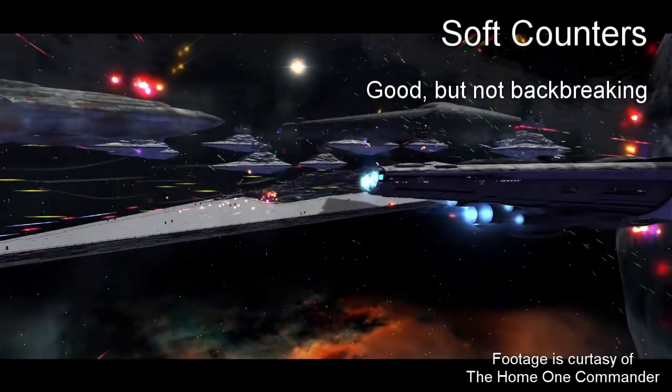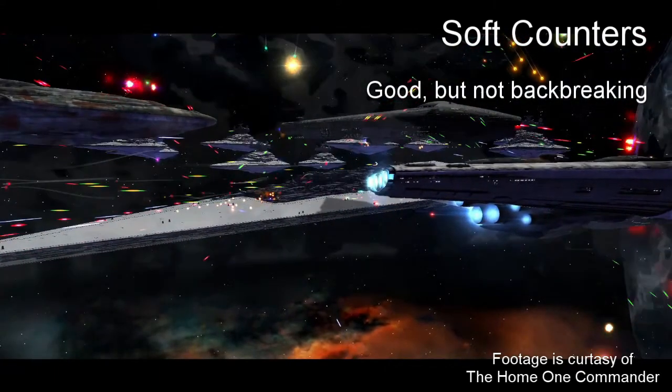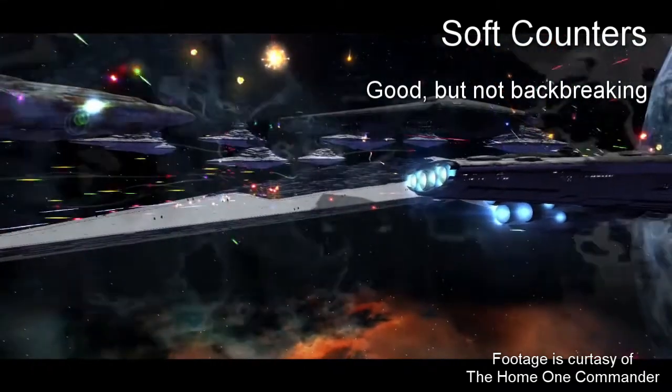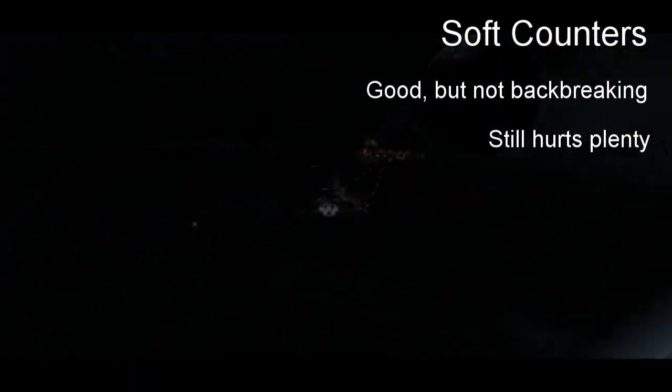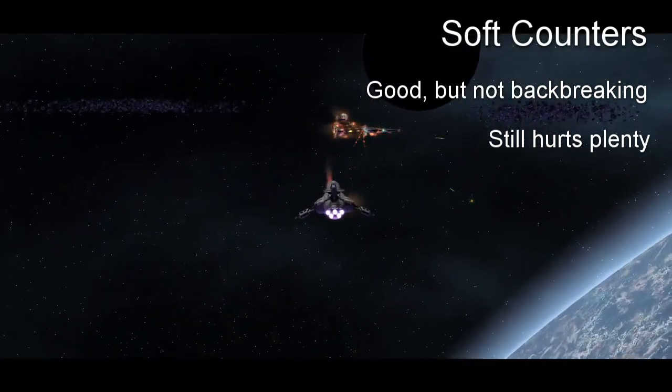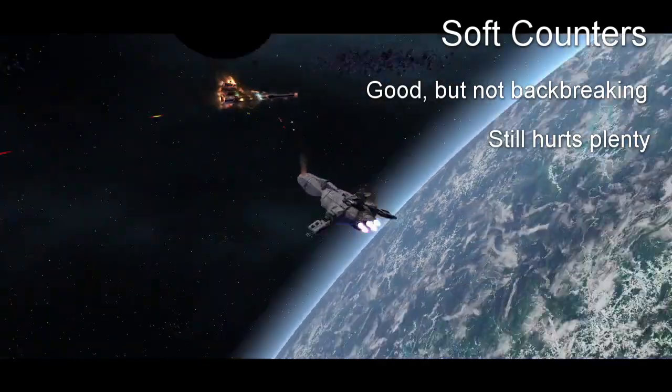Priority four: soft counter ships. A soft counter is a term for something that is good against your game plan but doesn't debilitate your ability to execute it. A good example is Bacura destroyers against other cruisers — their heavy assault missiles hurt cruiser-sized ships plenty, but it's not like you'll get deleted in a matter of seconds. Again, it's more of an instinct.